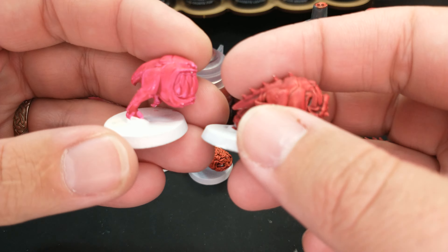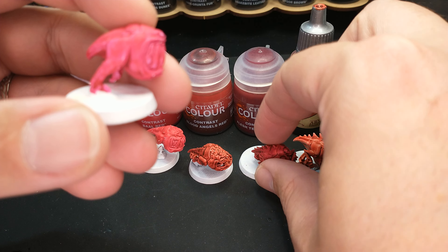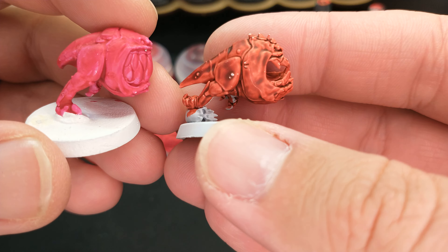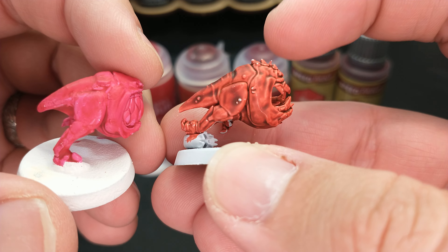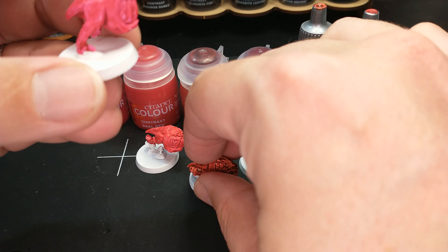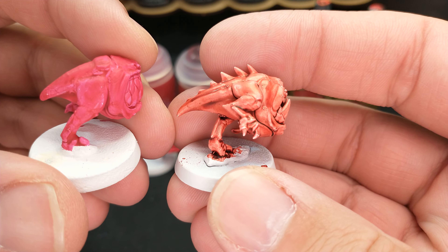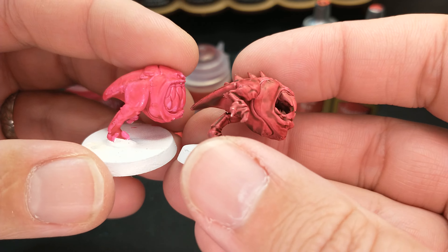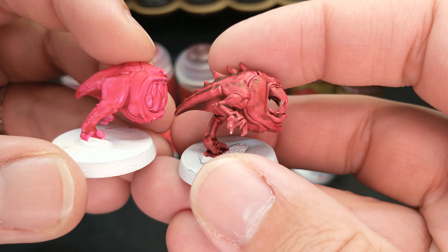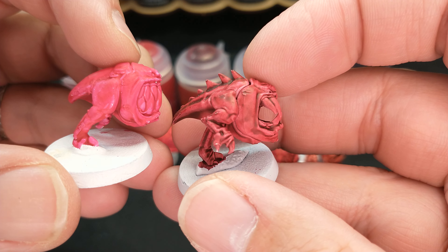As for the Doomfire Magenta compared to some of these, it's definitely more of a magenta color. I'm going to have to shade it with some Agrax Earthshade or something to get the same kind of effect I already have out of the pot with the real contrast paints. For me, it's just not as interesting as using a real contrast paint. The Doomfire Magenta hardly feels like a contrast paint. I feel like those two look pretty similar in color.